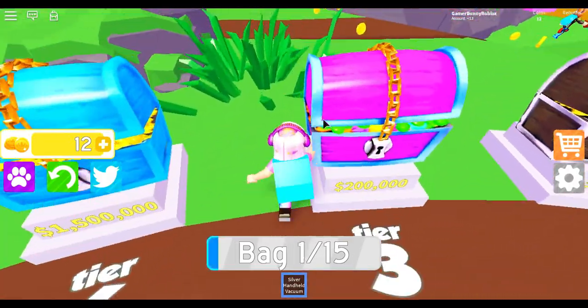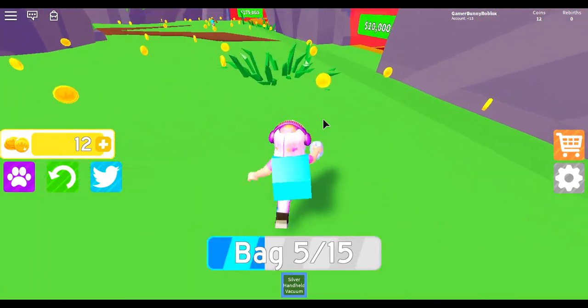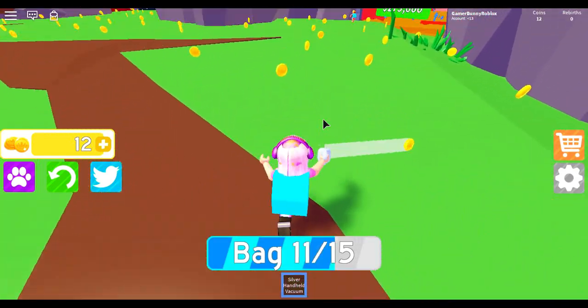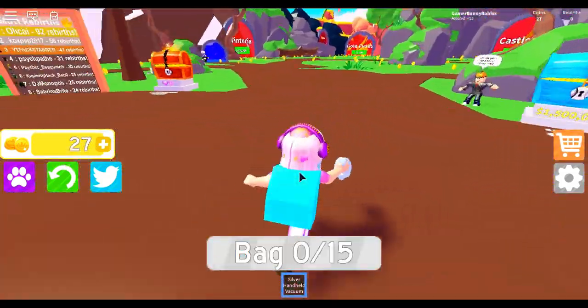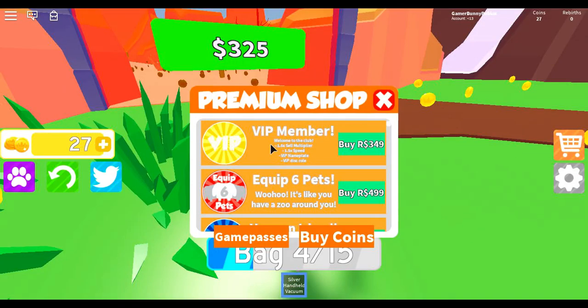Oh, I definitely cannot afford it. And can I collect more coins with this? No, I cannot — it's way slower. Why did I even upgrade my vacuum? What's this? VIP member — welcome to the club: 1.5 silver multiplier, 1.5 times speed, VIP nameplate, VIP disc, equip six pets.